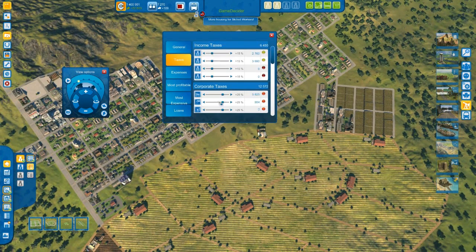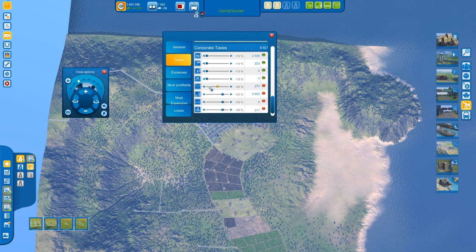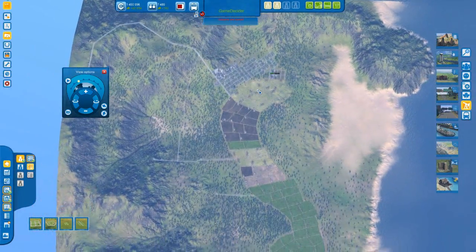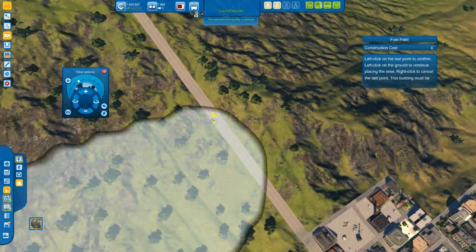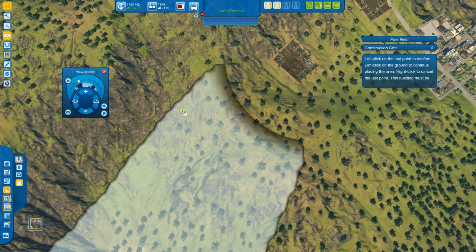I think I'm going to lower taxes now — everyone's taxes will be lowered to 10%. That should allow growth. I'm going to need to build some electricity stations soon, but I'm going to crunch into the fuel sector now — on to oil. You must have oil in this game, otherwise your cities cannot grow.